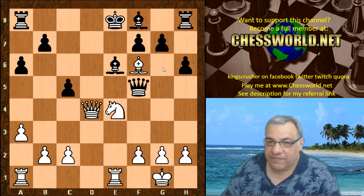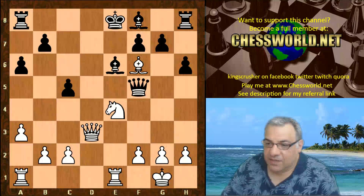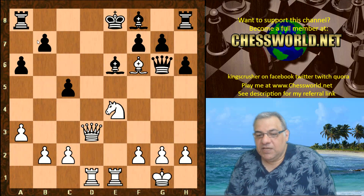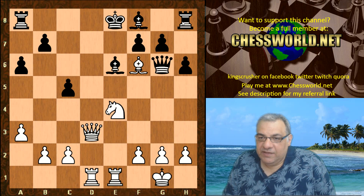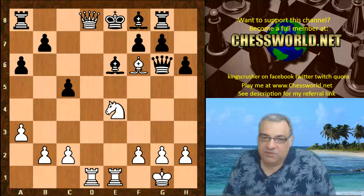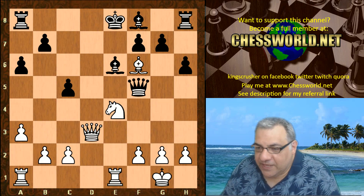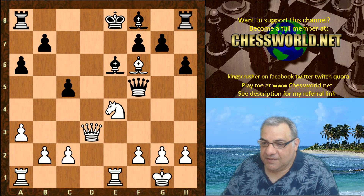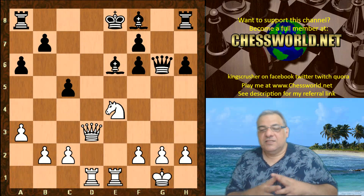Poor Leela, with the king stuck in the center, plays c5, Qd3, Qg6, Rad1 — building up force on the d-file. Queen d8 check is now threatened — Morphy's mate. This is a simple example of Morphy's checkmate pattern from the famous Morphy Opera Game. So this is looking bad. G takes f6 is played, and the brute force power in chess is demonstrated.